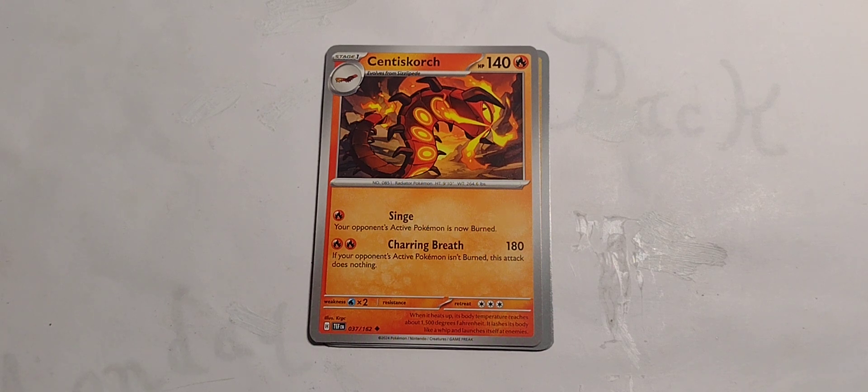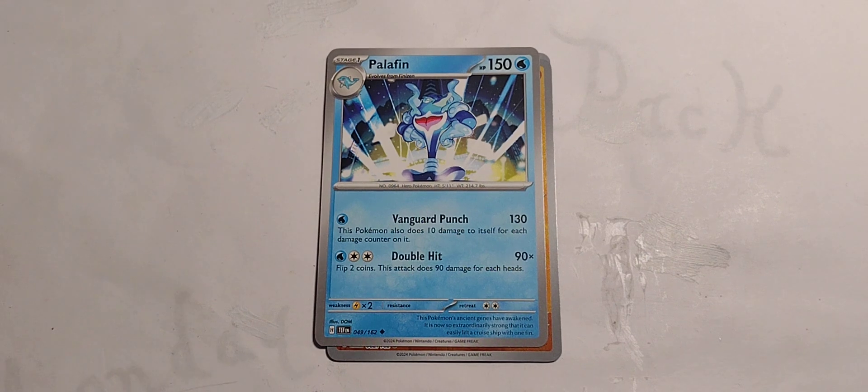Scovillain, evolves from Sizzlipede. 140 hit points, fire type. Single fire — Singe: your opponent's active Pokemon is now burned. Burn, baby, burn. 2 fire — Charring Breath, 180 damage: if your opponent's active Pokemon isn't burned, this attack does nothing. There you go — that's why you gotta burn them first. You gotta earn the burn.